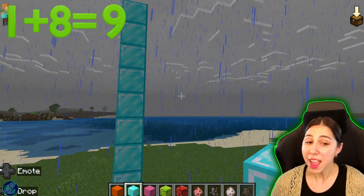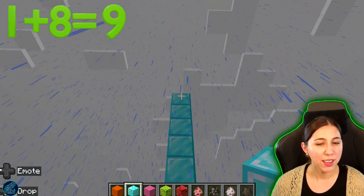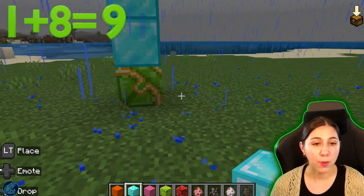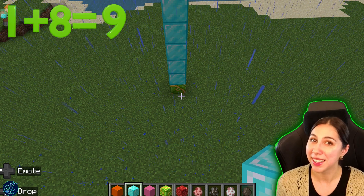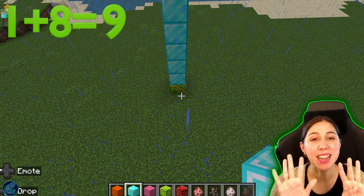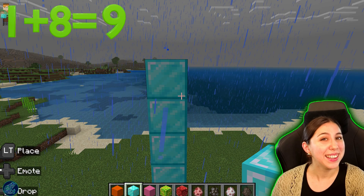We had one and we added eight more. A faster way that you could add this is by counting from our bigger number. We know we had eight diamond blocks and we added one more — this green terracotta. So we have eight plus one more. Eight plus one more equals nine, because we're just going to jump forward one number. So if we had eight blocks and we just added one more, that equals nine. Sometimes you can take your bigger number and just add the smaller one. It's a little bit easier. We had one, we added eight, and then we had nine.